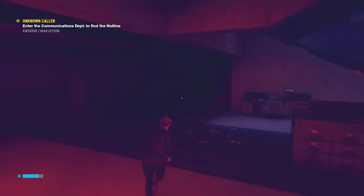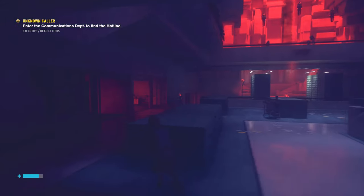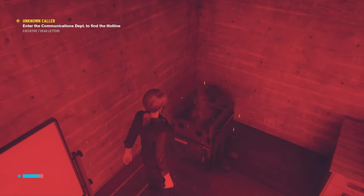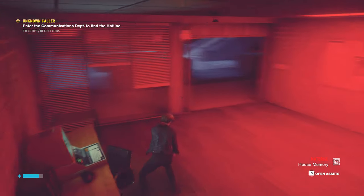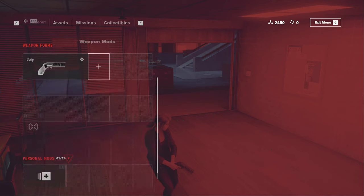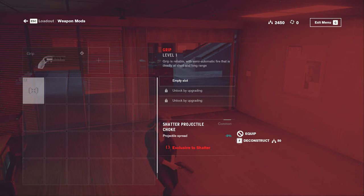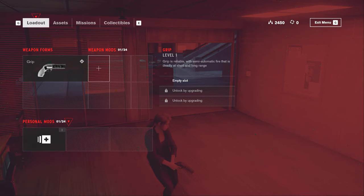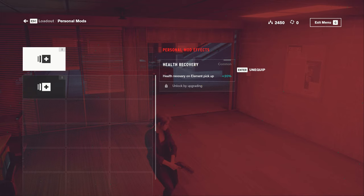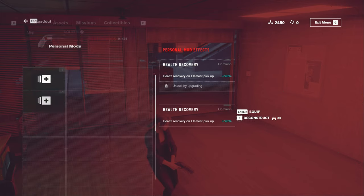Nothing in here. Let's go back out and check the other side - it's gonna be a lot of exploring in this game, guys. I want to get everything, pick up everything. In here - house memory, material. We got some new stuff: a weapons mod. What is this - shatter projectile? I can't equip it yet. And we have another mod - health recovery on element pickup. I got the same mod twice, or it's the same mod itself.